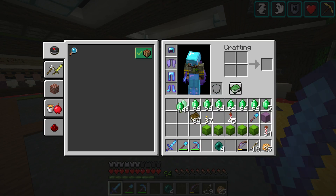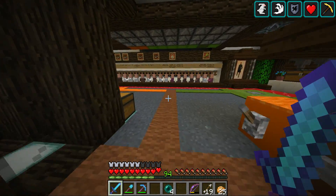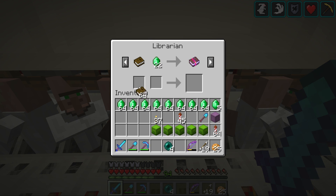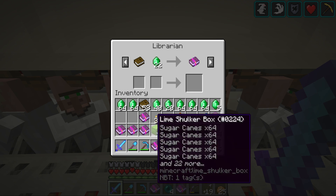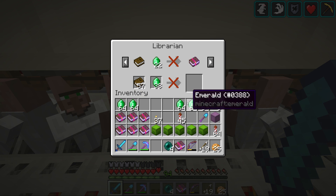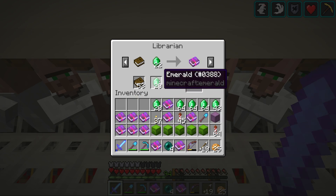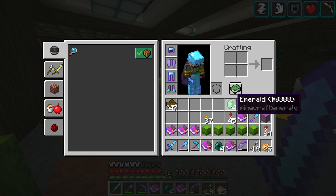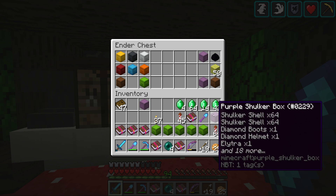I spent a lot of time trading paper, resetting, and buying glass and bookshelves. Six mending books at 22 each — let's see if that's enough. No problems — got six mending books without even having to reset his trades. While I'm here I'll do some more shopping for unbreaking books — six books total. We had just enough levels and a little bit of emeralds left over. I'll store the rest in Cub Fan's ender chest.